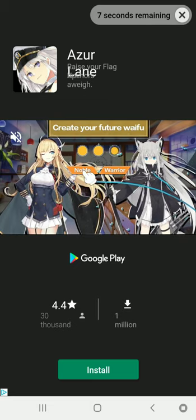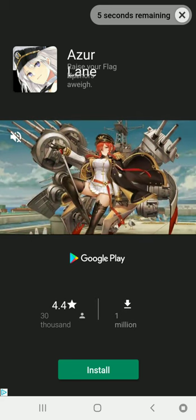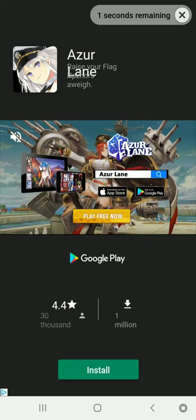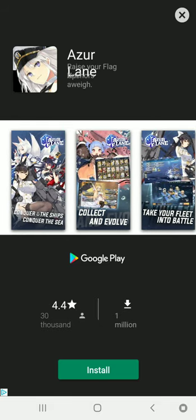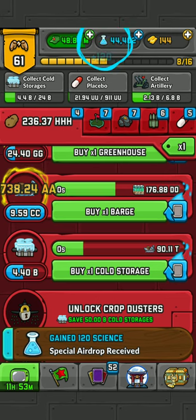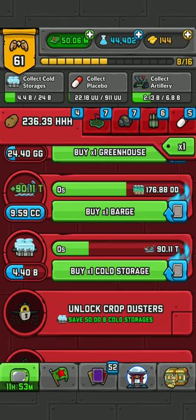For example, I get 120 science per ad, so 10 ads is 1200 science. You can probably do it like 5 to 10 times a day — it's like a thousand science for 10 minutes of your time. Not too bad.